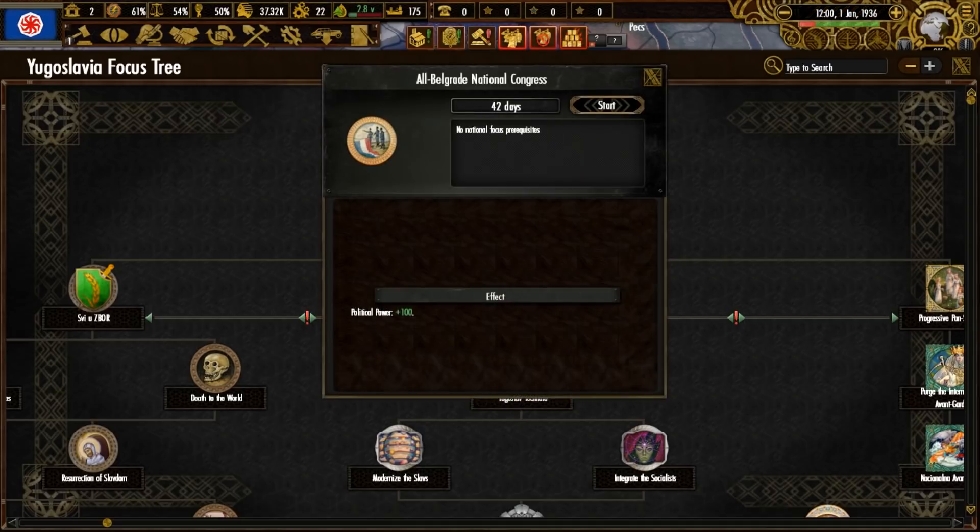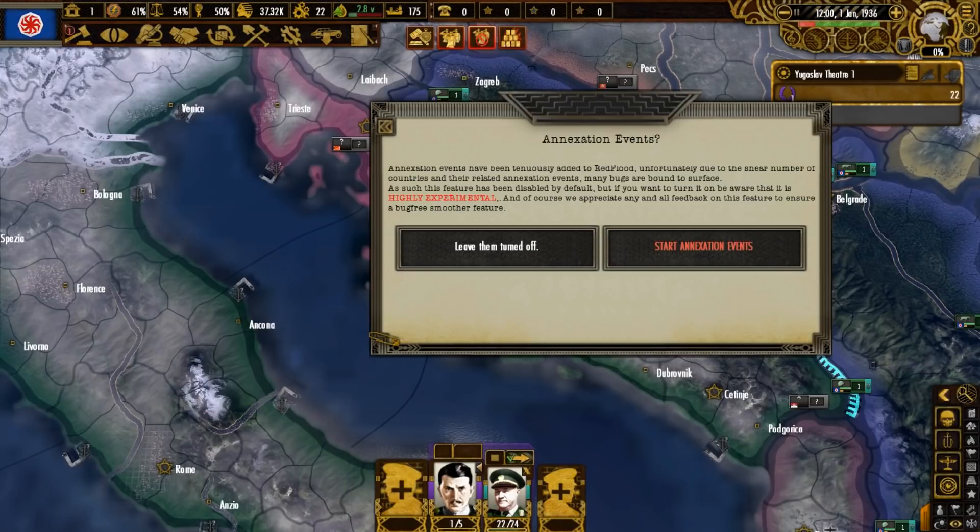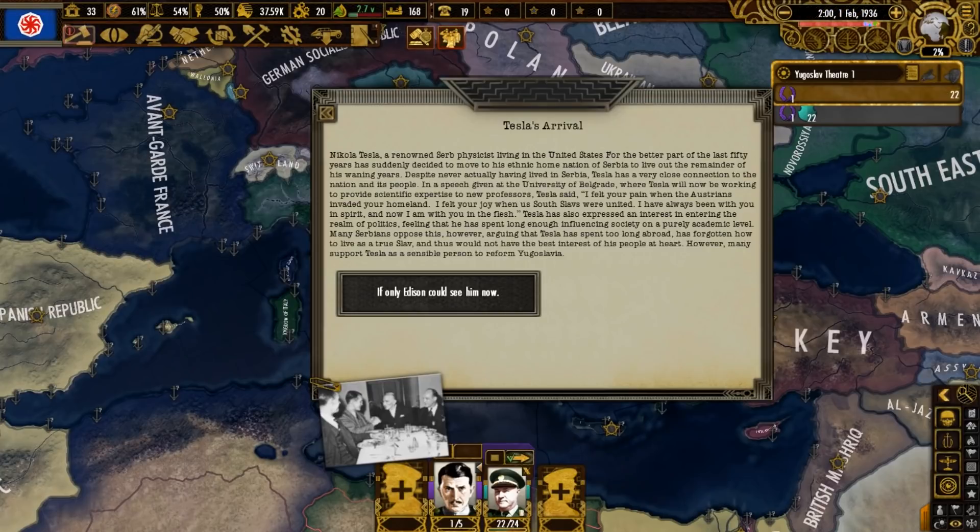Let's begin the focus tree with the all-Belgrade National Congress, then below that we'll go with Hayslabs, which upon completion gives us an event named the Electoral Congress, where we may choose our next country leader. This mod recently added annexation events, which is experimental for now, so let's keep them turned off. Nikola Tesla, renowned Serb inventor, arrives back to Yugoslavia after living in the United States for the better part of the last 50 years. He makes a speech at the University of Belgrade, showing his interest in becoming leader of the nation, and seems to be getting support as a perceived sensible person who wants to reform Yugoslavia.